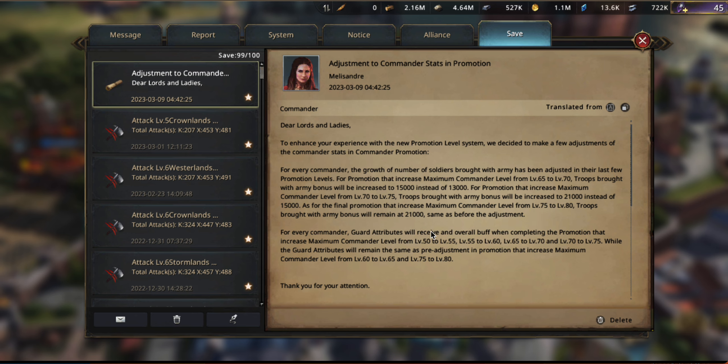There are also changes to the guard attributes — the guards that are with your troops in expedition battles, Weirwood battles, and things like that. They get a buff based on commander level from level 50 to 55, 55 to 60, and so on. But the attributes will remain the same as the pre-adjustment for promotions from 60 to 65 and 75 to 80. The long story short is that this doesn't change anything for commanders already maxed at level 80 — the change is really for lower-level commanders, giving them more earlier on.